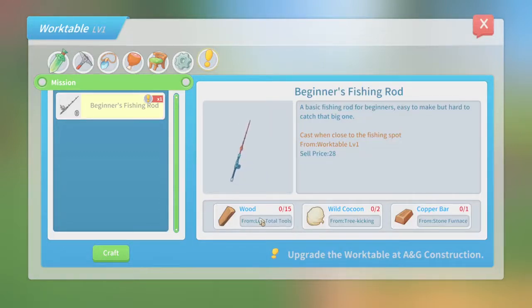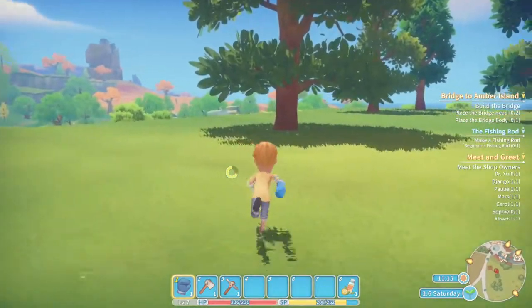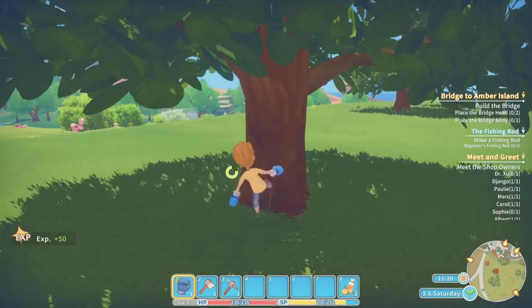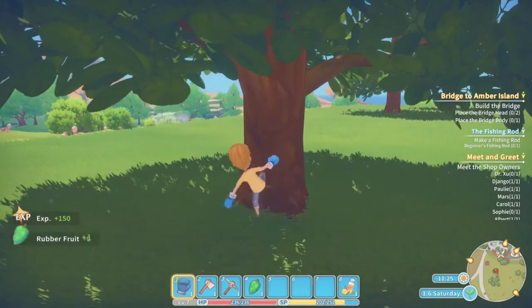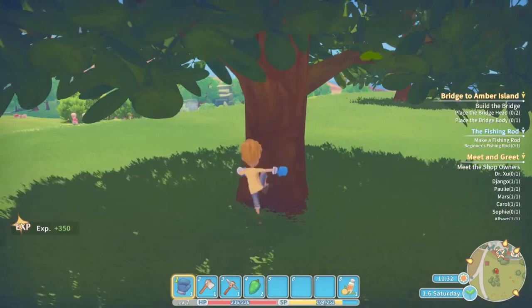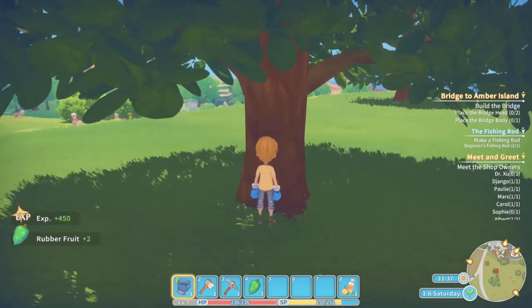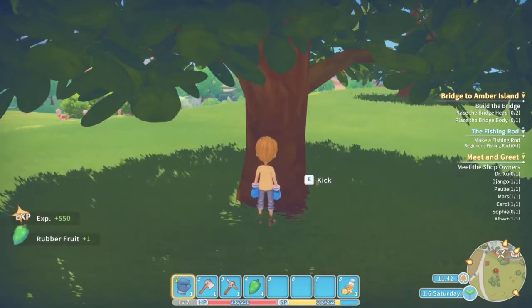We need wild cocoon and wood, so trees are the place to be. We can't chop this down, but we can give it a kick — and if you kick trees they drop stuff. There's some rubber fruit which is useful. You can just keep kicking until it gives you a message: the tree will drop nothing further today.